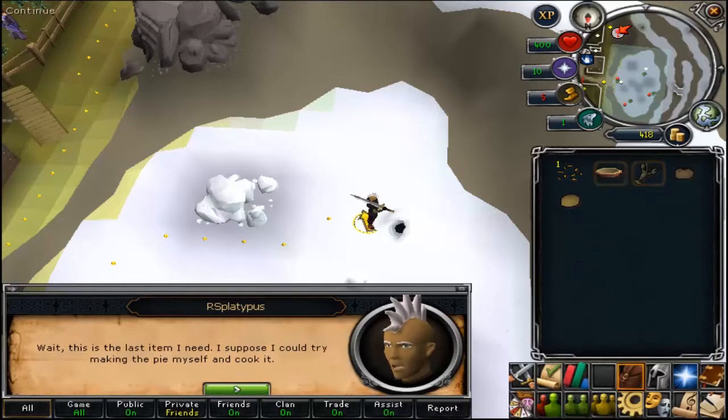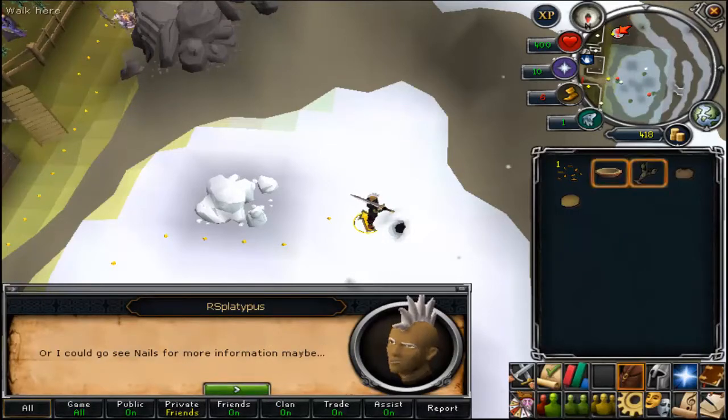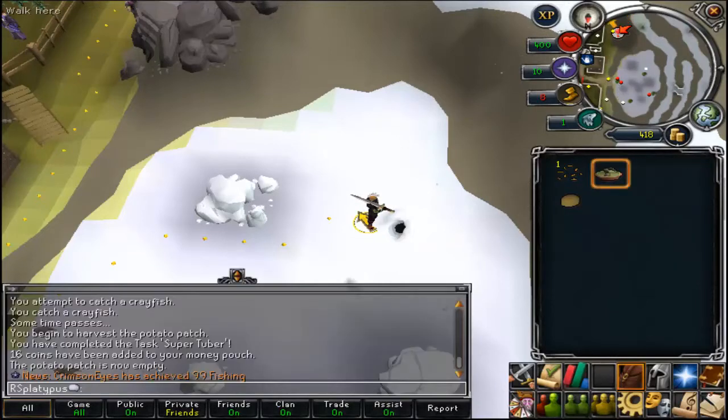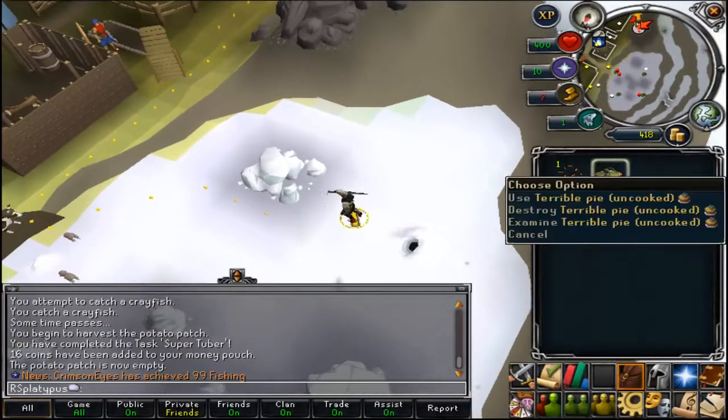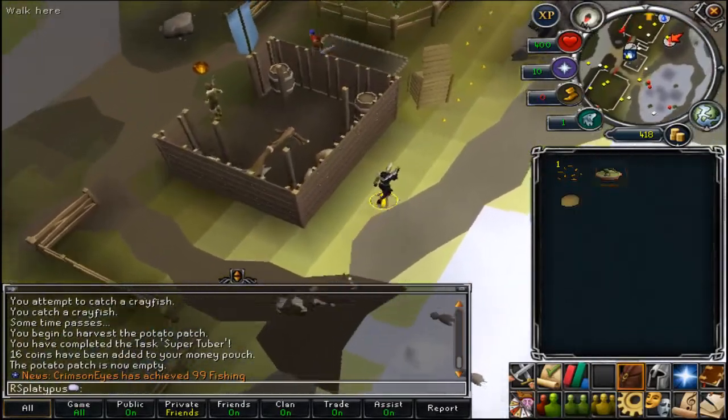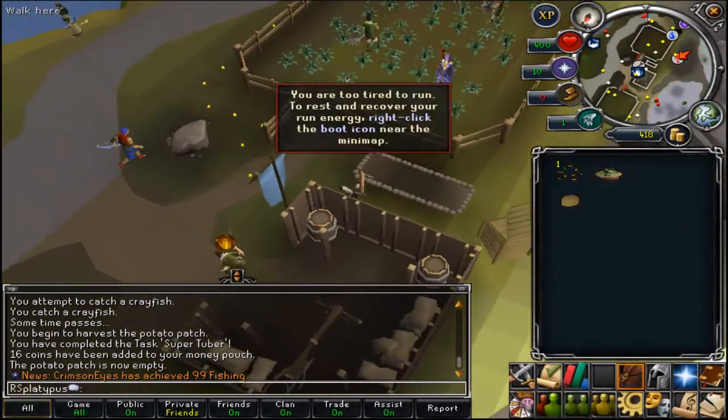Now mix everything together. First use the crayfish on the pie crust, and then use the potato too, and you've made a disgusting pie. Run down to the building next to Niles where there will be a range and you can cook the disgusting pie.